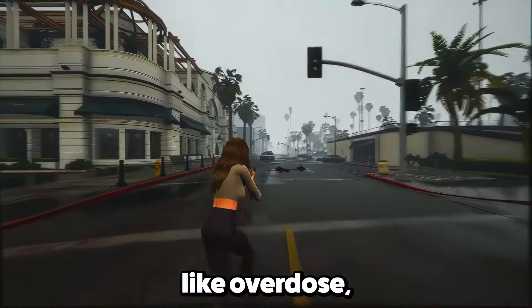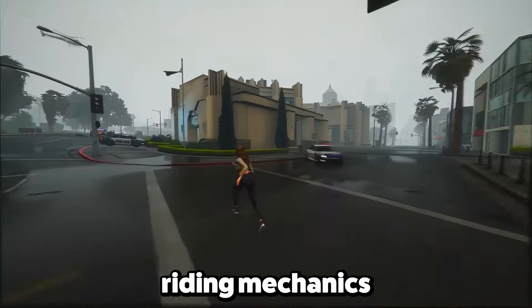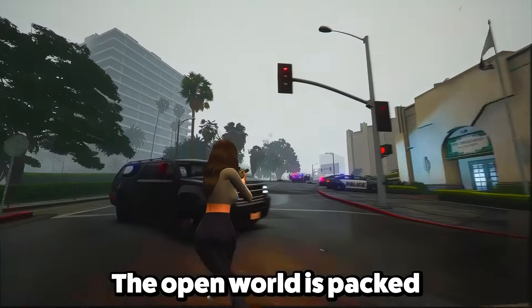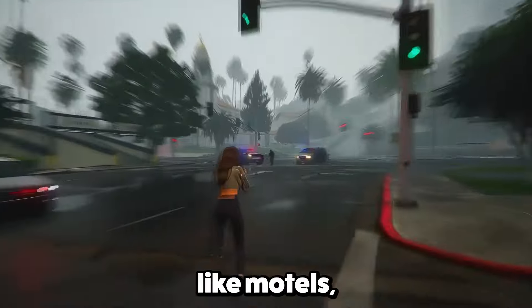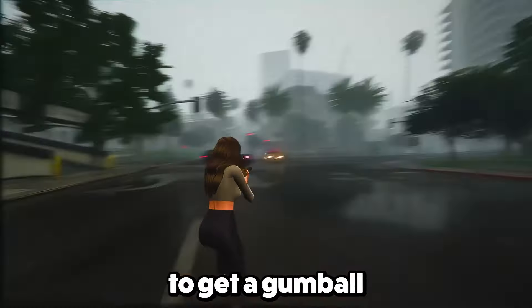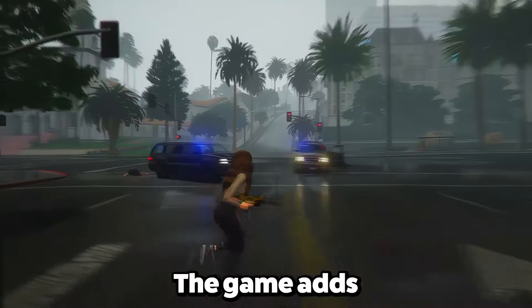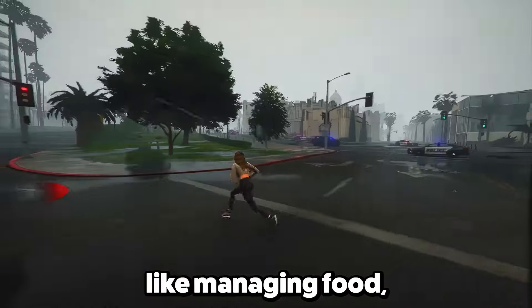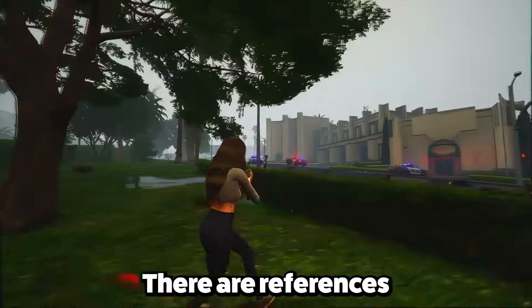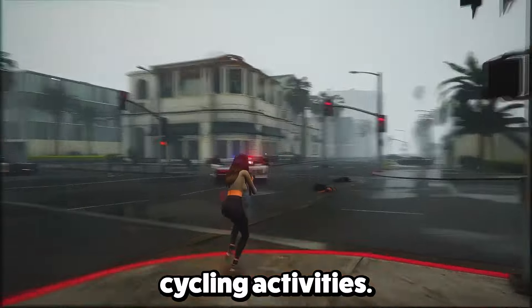The clips mention animations like Overdose, hinting at unique actions or events in the game. There are hints of horses and horse riding mechanics, likely inspired by Red Dead Redemption 2. The open world is packed with places to explore like motels, metro stations, restaurants, pawn shops, and supermarkets. Small details, like being able to get a gumball from a quick shop machine, add to the overall experience. The game adds RPG elements like managing food, drinks, sweat, fatigue, and even taming animals. There are references to mountain bike ramps and city bike rentals, promising fun cycling activities.